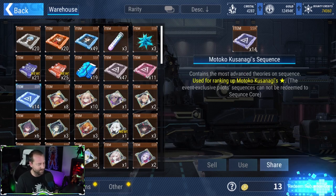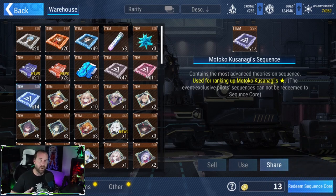On this topic, the sequence core shop — it looks like sequence cores are still unredeemable. You can't open that menu at all. So if you're not able to open the sequence core menu, it's still bugged — don't worry, you're not alone. I guess they'll eventually get around to fixing it.